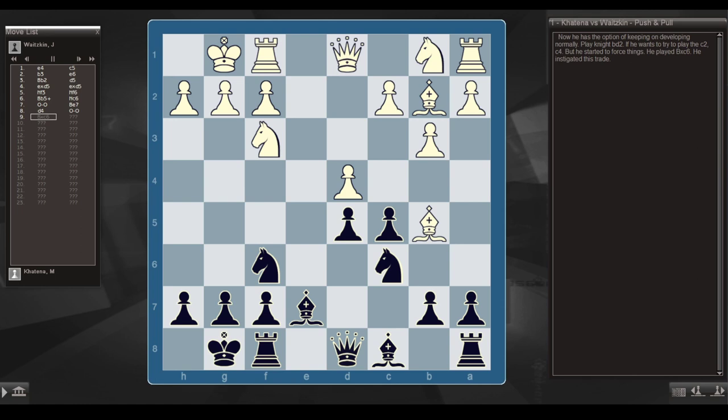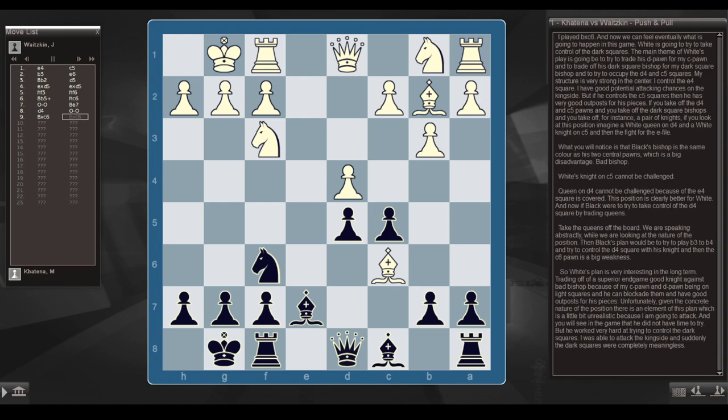He has the option of continuing development normally — he can play knight bd2, or even try c4. But he started to force things and played bishop takes c6. I played b takes c6. Now we can feel what's going to happen: White is going to try to take control of the dark squares. The main theme of White's play will be to trade his d-pawn for my c-pawn, trade off dark square bishops, and try to occupy d4 and c5. My structure is very strong in the center — I control the e4 square and have good attacking chances on the kingside.